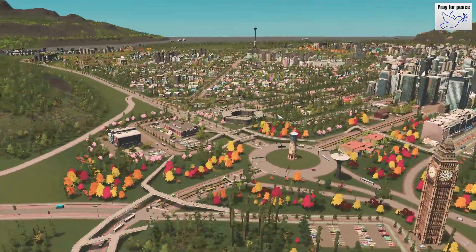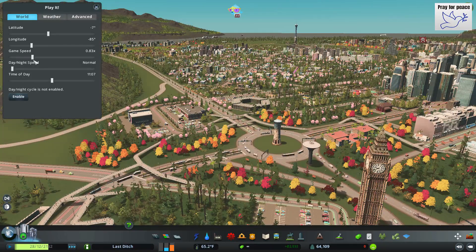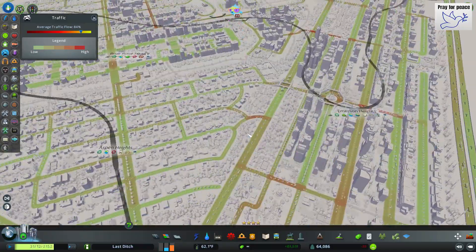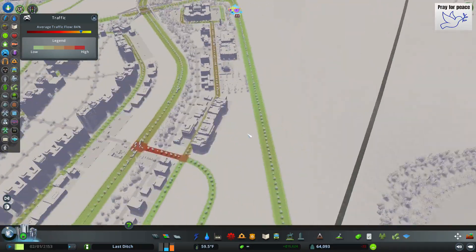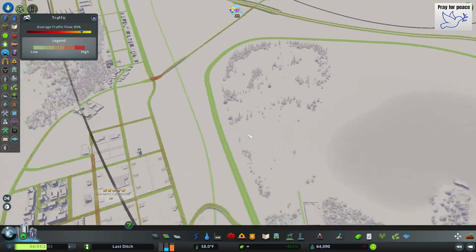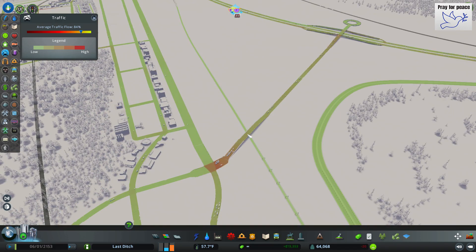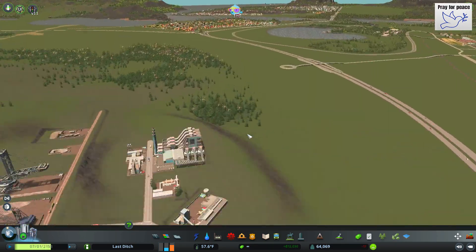We are going through water and electricity like mad. However, I want it in the high green, so maybe I'm going a bit overboard. Looking at our stats — that says 85, 87%. You can see my metro lines; they look a little wacky at the moment but I figured it out. Everybody's connected and everybody's using them. It does take a bit to get to our industry at the moment, but once we build up the area in the top right and start getting new neighborhoods going in there, that'll solve that problem quickly.